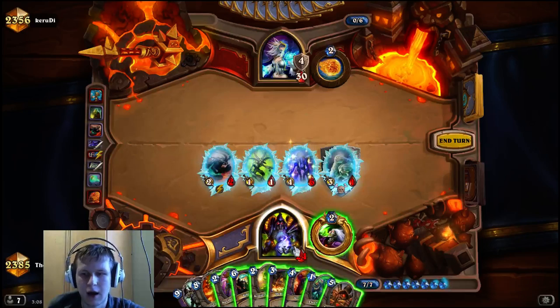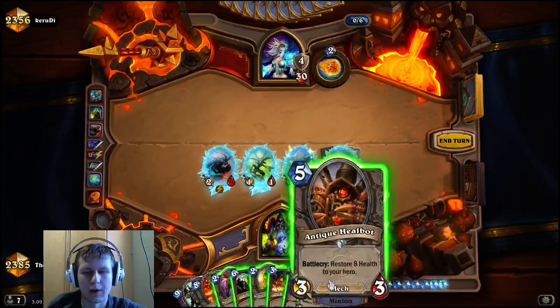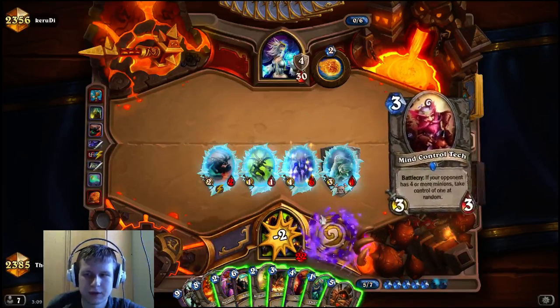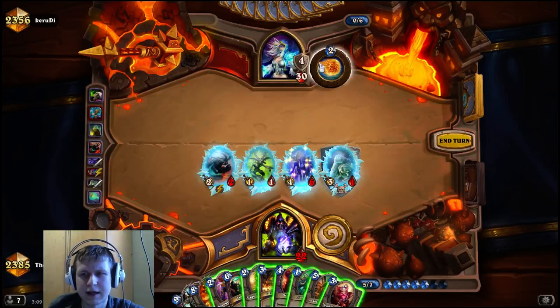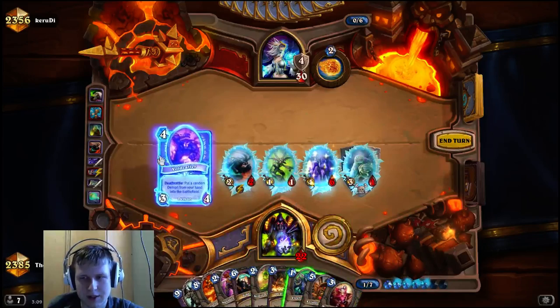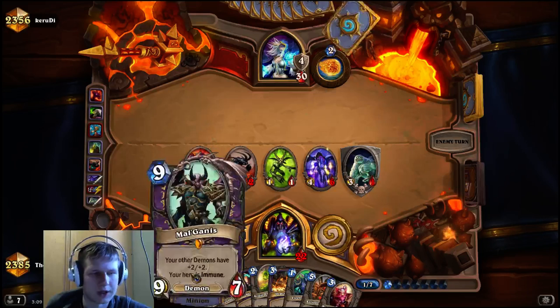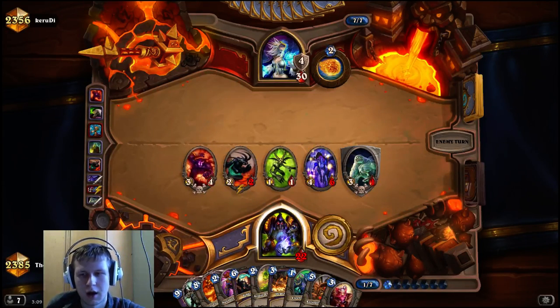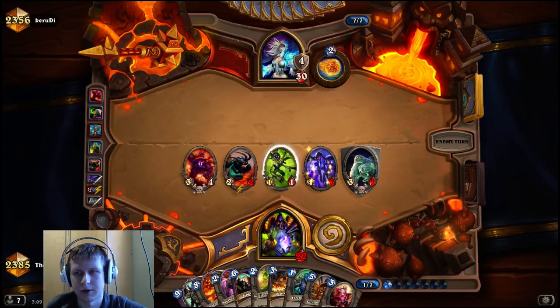We have a Heal Bot here which is nice. I'm probably going to tap down to 22 because that's the safe amount and probably just play the Void Caller and nothing else. We want to hold the Heal Bot until after we pop his Ice Block and get him to 1. No reason to Heal Bot yet — it's better to wait until after he Alexs us because he can't just deal 22 damage next turn. I'd rather put the Void Caller out because if he Flamestrikes, we can pull Mal'Ganis and then he has to waste another 7 damage clearing that before he can go to our face.